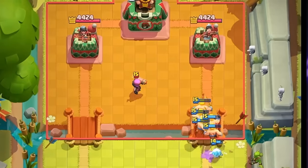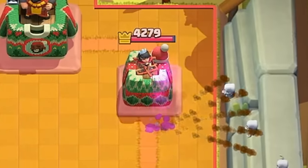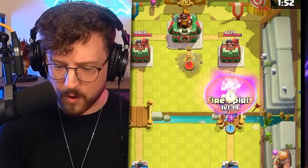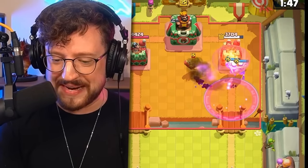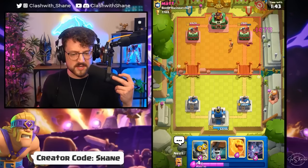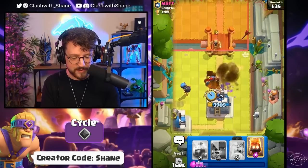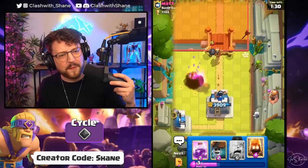That firecracker is in the way, but we finish off the giant. Barbarians going in and they get destroyed. Now we have the evil barbarians. He's got an earthquake AND a fireball in his deck — incredible. He's also got a wizard — run barbarians run! They still deal some damage though. Stop the mini Pekka — that was so close. He actually chose to upgrade the wizard to level 15!